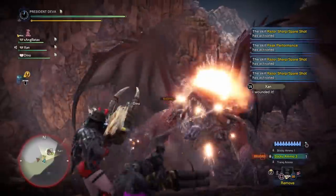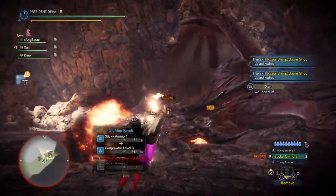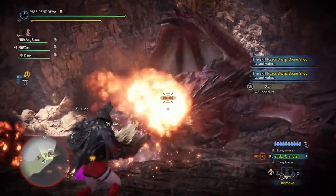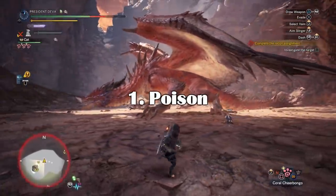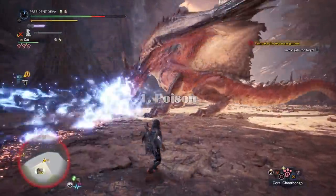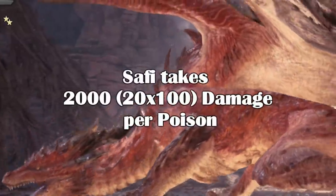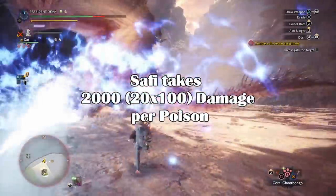So one thing is sure: you have to deal damage. I'm going to heavily rely in this video on how to efficiently deal damage to Safi'jiiva. The first point, and maybe a really useful one, is Poison. Poison is a really good choice because big monsters like Safi or Shara take 2000 damage per poison proc.